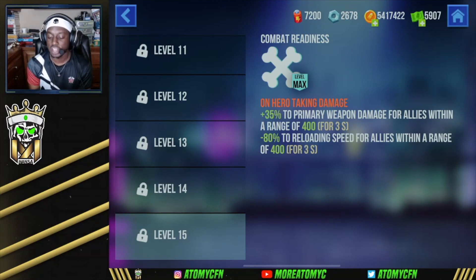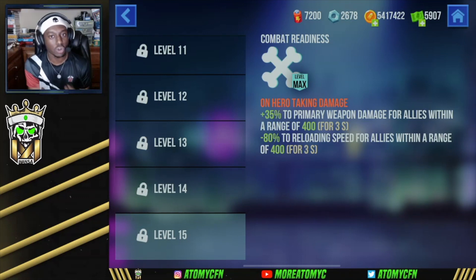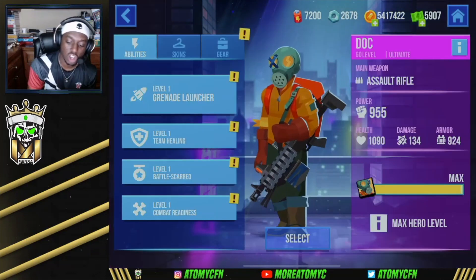Finally, he has Combat Readiness: on taking damage, allies within a range of 400 get plus 35 to primary weapon damage and minus 80 to reloading speed. This combos really well — his AR already has good range, but taking damage is sort of this guy's bread and butter. It just buffs him so much more, and the closer he is to death the better he is overall. Honestly very, very strong — highly recommend upgrading those abilities if you want to play as the Doc.